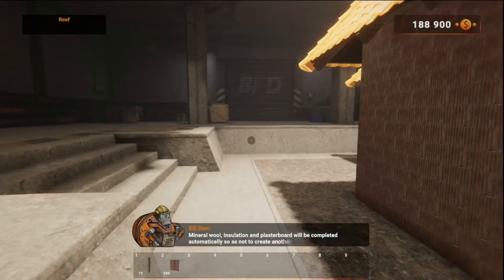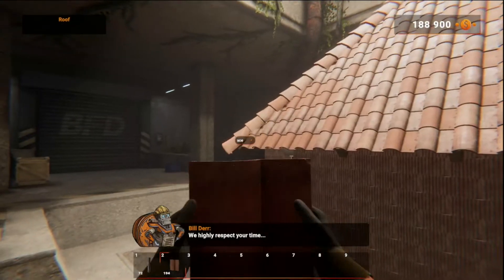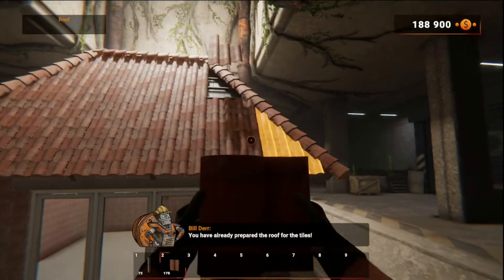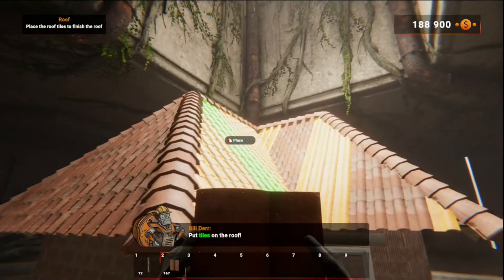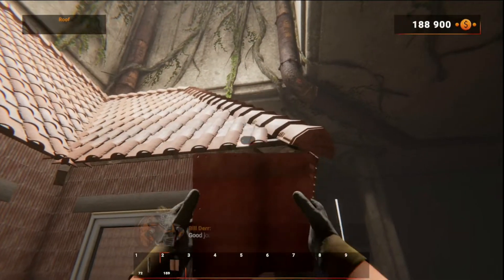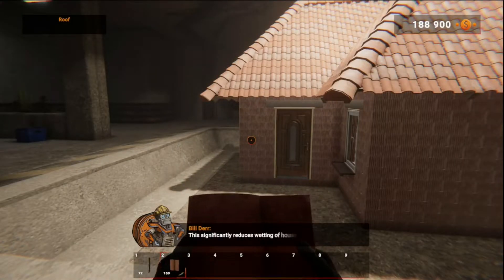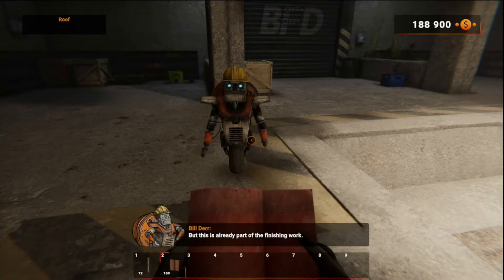Mineral wool, insulation, and plasterboard will be completed automatically so as not to create another chore. We highly respect your time! More bearing walls! You've already prepared the roof for the tiles — buy a lot of roof tiles and put them on the roof. Part of the roof is also completing the gutters — on most sloping roofs, gutters are installed to carry water to the downpipes, which significantly reduces wetting of house walls during rain and snowmelt. See you in the next stage!